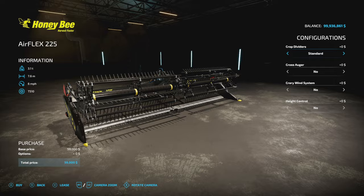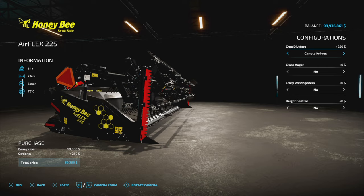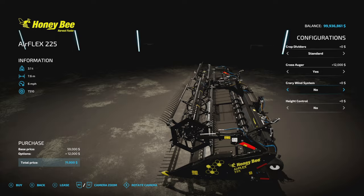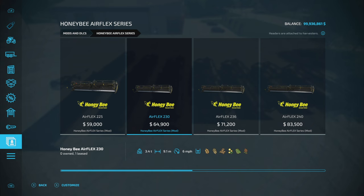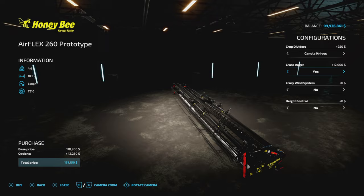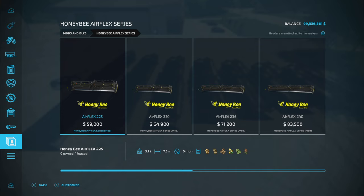Let's start with the customization itself. Crop dividers include standard, number one, number two, canola, and back to standard again. The cross auger you can add, and it's even available on the largest ones. We also have the query wind system, so if that's something you want to add you can do it. Lastly we have the height control at the very bottom, and that's going to be exactly the same for the entire range. If you add everything on the largest version, that's 164,000 for this header — it's so massive.